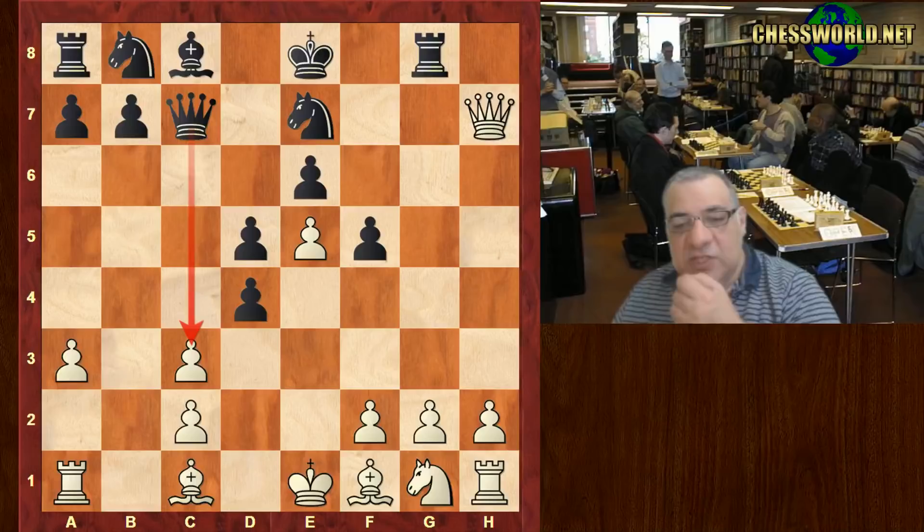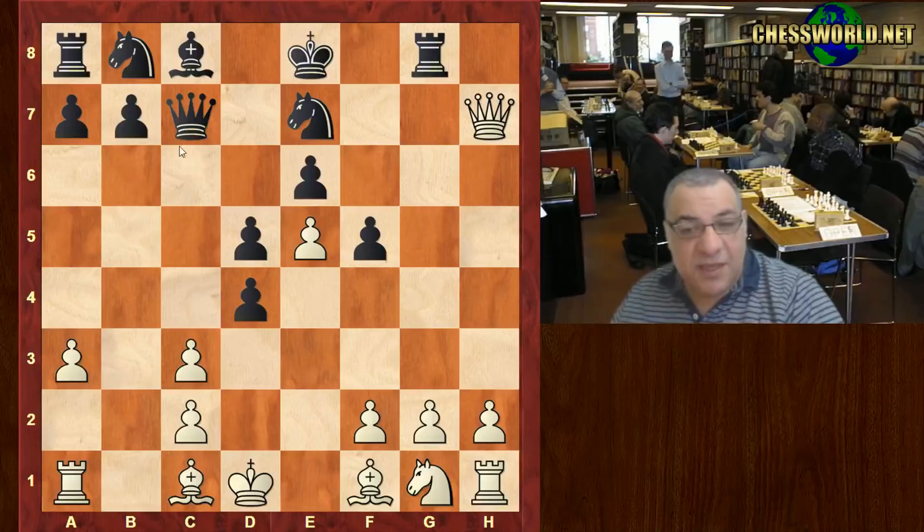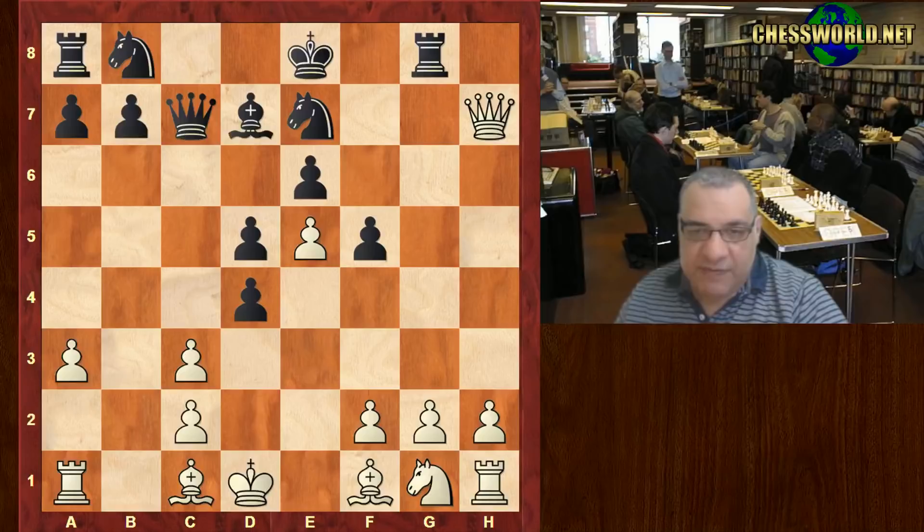Can you guess what you'd play in this position? Okay — Kd1! It takes the sting out of queen takes c3.